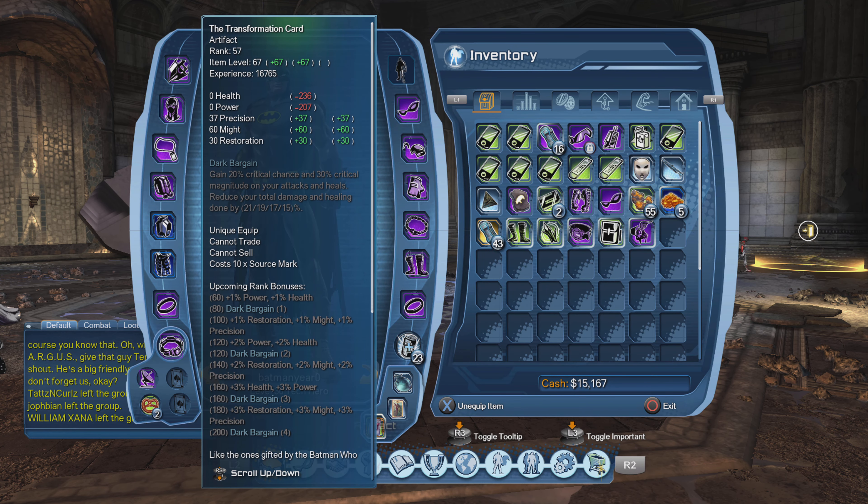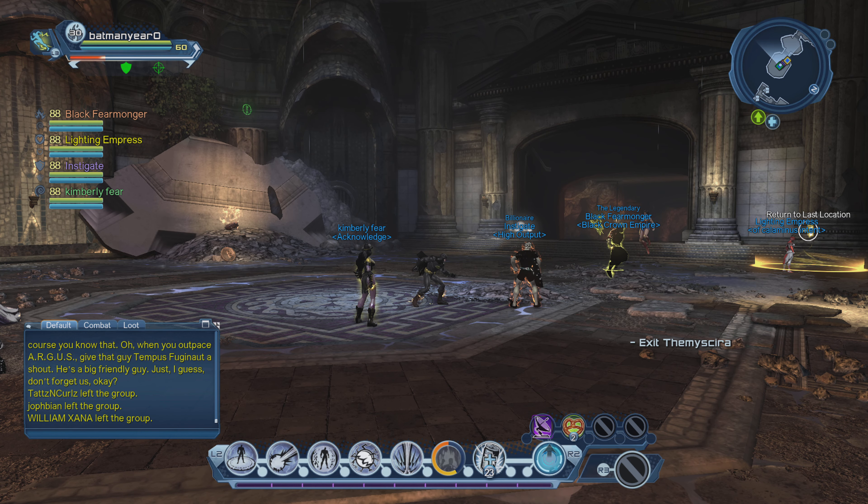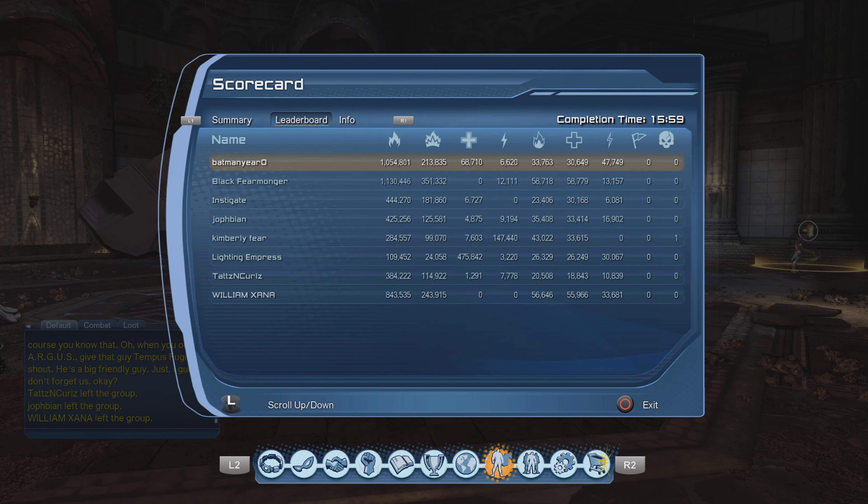And look at the damage — it's so close to his! He had fully upgraded artifacts, but he was using light — the green lantern ring or yellow lantern ring. He's using light, I was using electricity. But explain how my damage is so close to his. Please, explain.